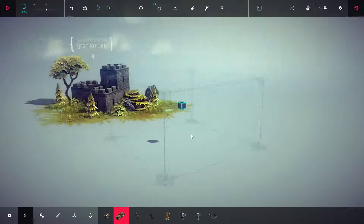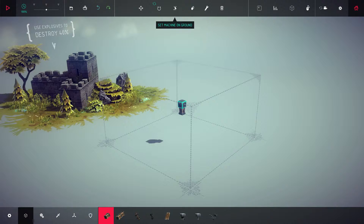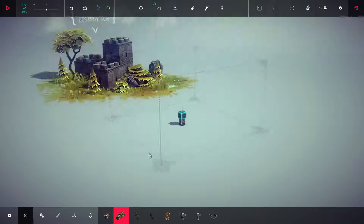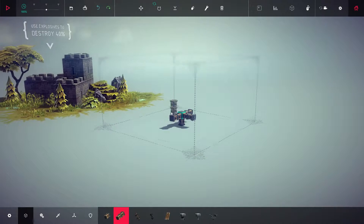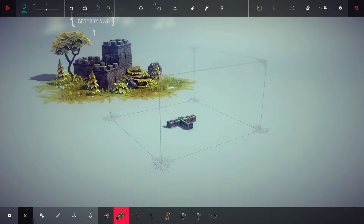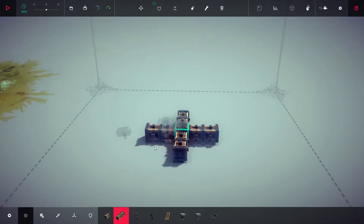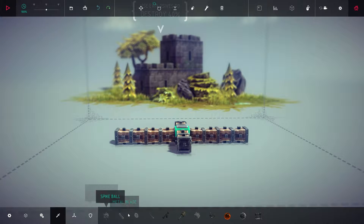Alright, let's go ahead and put it there, and set the machine on the ground. Got to destroy this castle, obviously, and that's exactly what I'm going to do. We can do it a bunch of different ways — we can do the easy way, which I guess we'll try first.